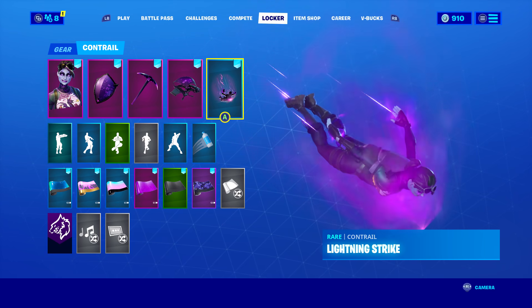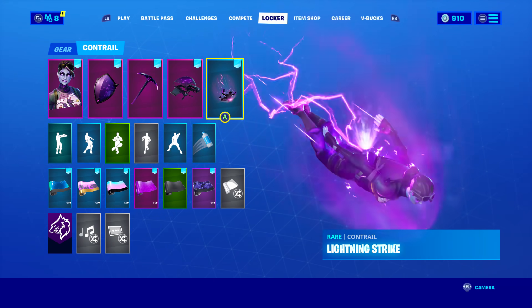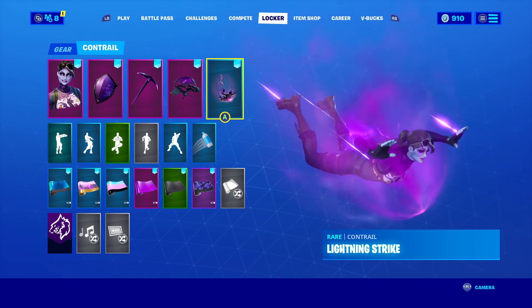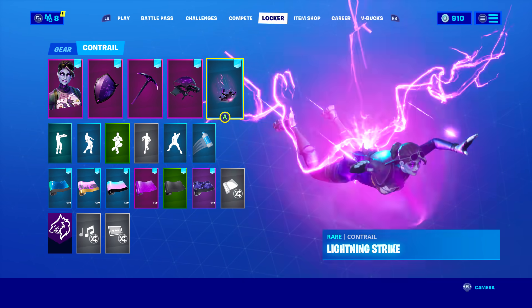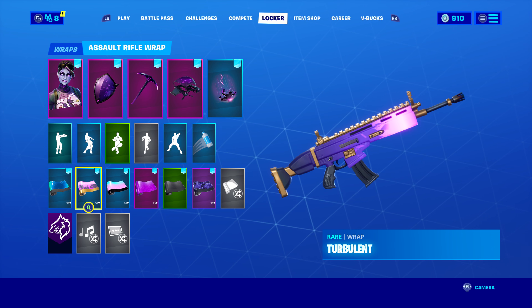I'm using Dark Glyphs again for the glider because this whole combo is glyphs on glyphs and I just really like it. For the contrail I'm using one with a lightning effect — whenever I see that I think of the storm, and Dark Bomber has the power of the storm in her, so it just fits the theme. For the wrap I'm using Turbulent again because it looks perfect with the skin.